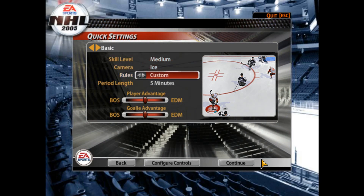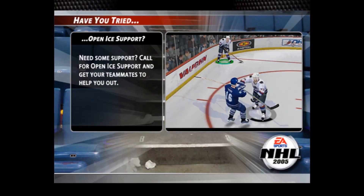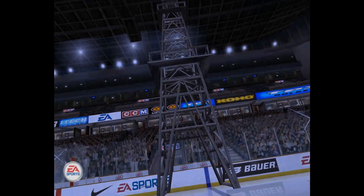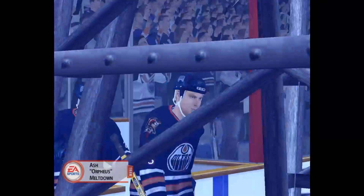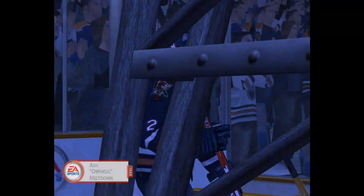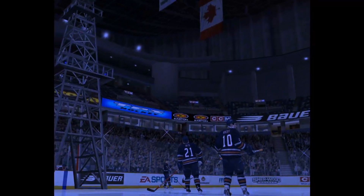So we're going to go medium skill level, NHL rules, period length five minutes, ice camera — yep, looks pretty good to me. In terms of what actually goes on in this game, it's not too bad. W is the hits, and S is... oh here we go! It's an oil rig! Here they come — the Edmonton Oilers! Look at these beautiful, pristine 2004-2005 graphics, they're wonderful, aren't they?